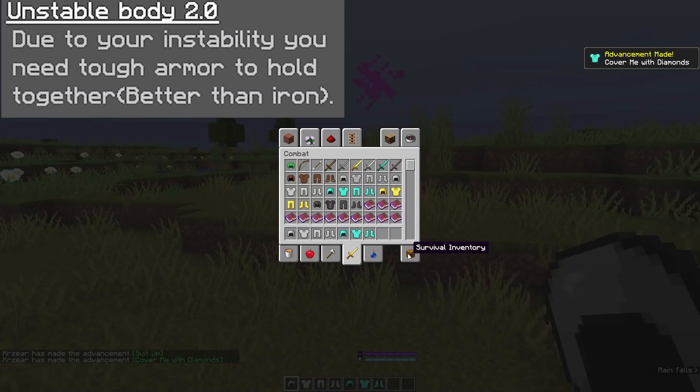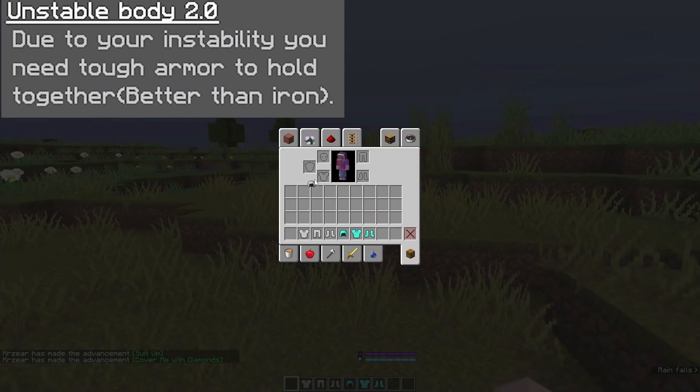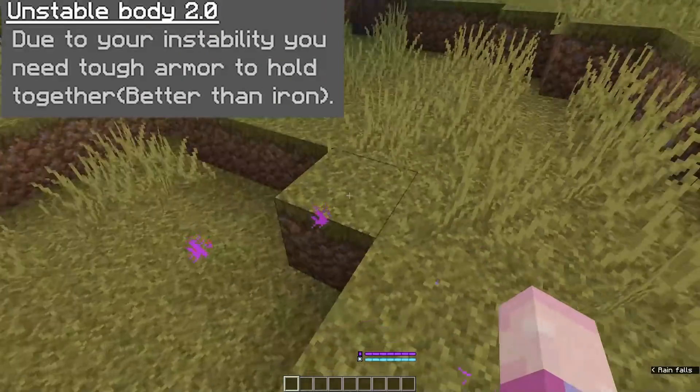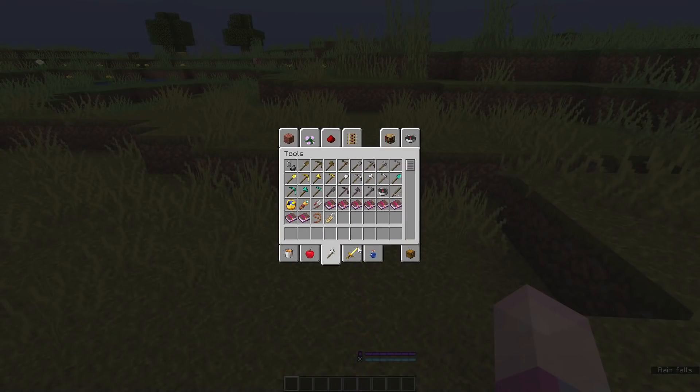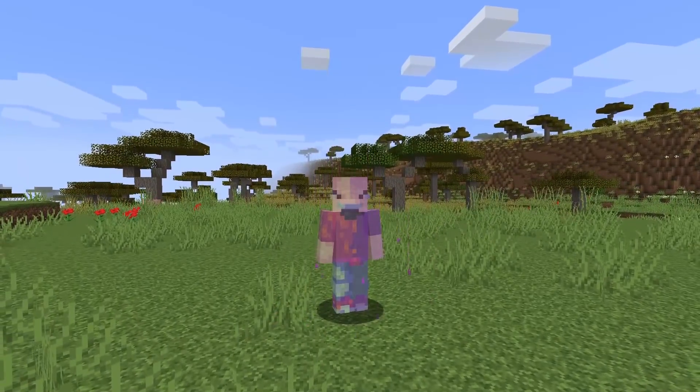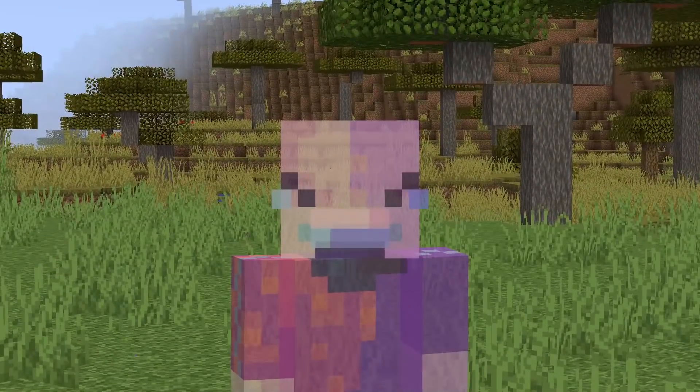Moving to your next ability, you've got Unstable Body 2.0. Your instability means you need tough armor to hold yourself together, requiring armor that is better than iron — meaning you're only ever able to wear diamond or netherite armor, and no other armor is usable as this origin. It's a different change to what people mostly do with armor in the Origins mod.